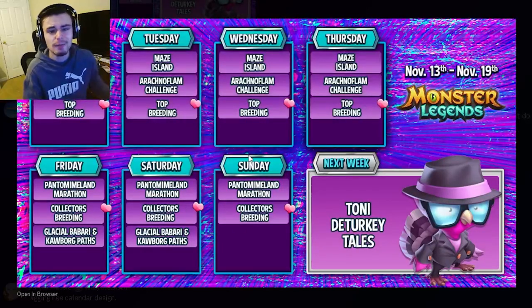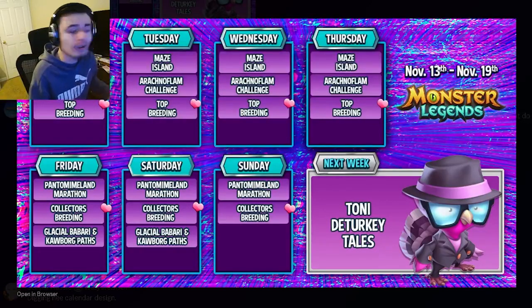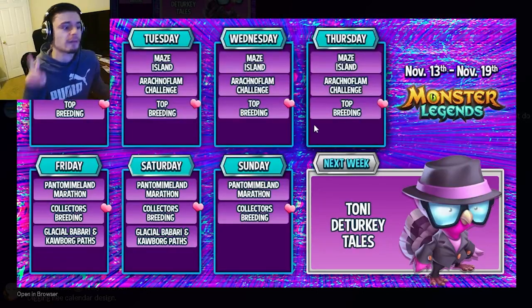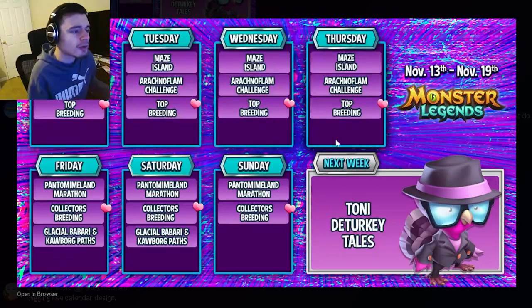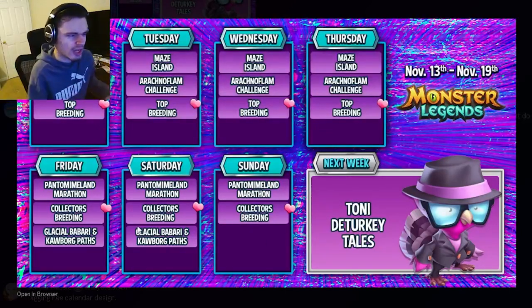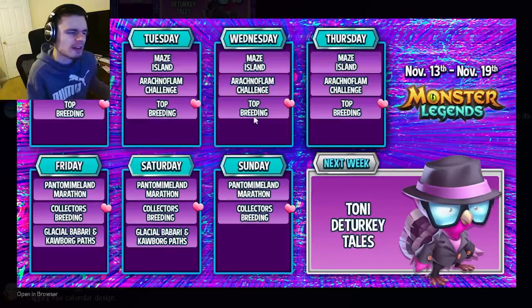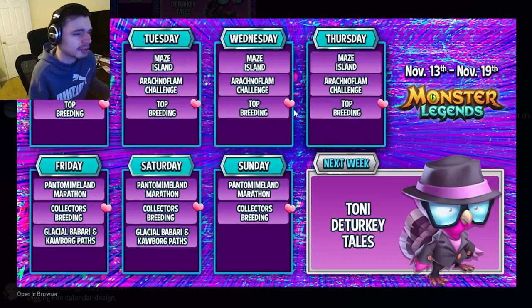Make sure to find a good team for the Marathon, and for the Collector's Breeding just breed monsters — both of those events are very good. The main ones you want to focus on are the two main events: the Maze Island and the Marathon. The breeding events — Top Breeding and Collector's Breeding — are great as well. The only ones you don't really need to worry about are the challenge and maybe the paths; don't spend gems on either of those. You can try to do them free to play, but it's very difficult — maybe just get a few cells for whatever monster you need.